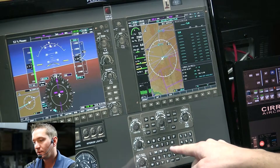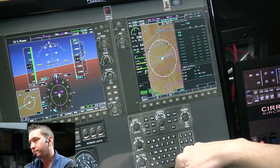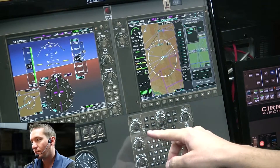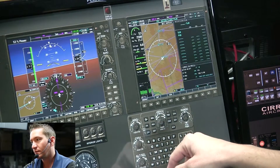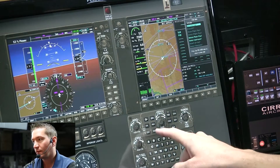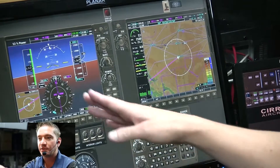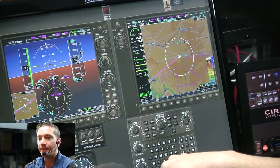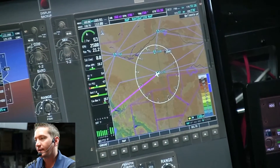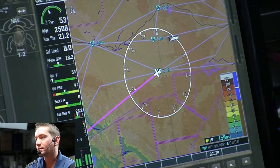We'll do PXR. Now we're going to activate that leg — hit Menu, activate leg, yes. That puts us on Victor 190 at 14,000 feet. We're going to climb up to that. We're just working on getting established, and the engine should fail on us in a few seconds here.